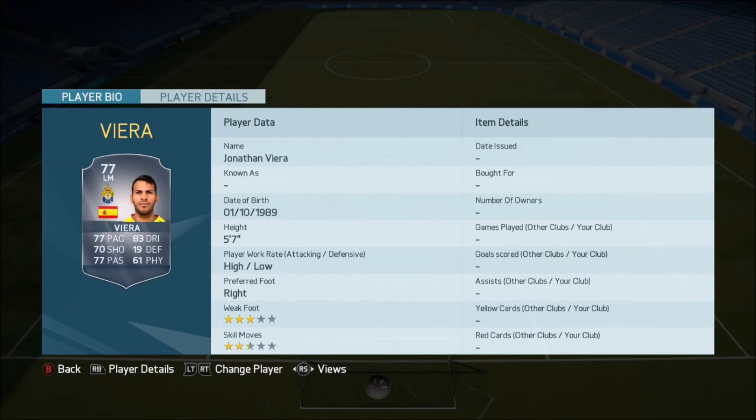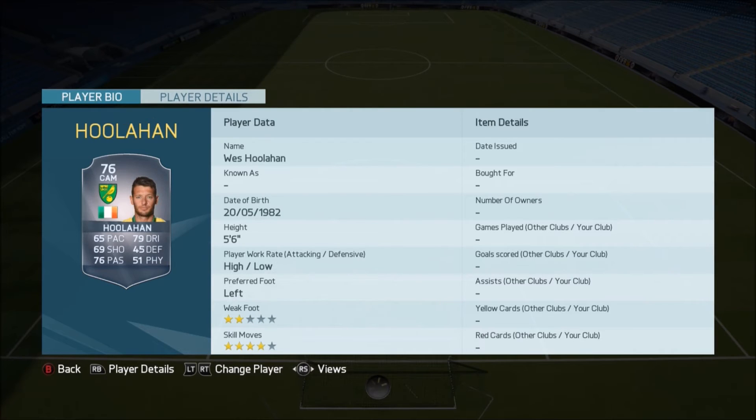We've got Orban going to a 77. Vieira there going to a 77 as well. Bokka going to a 77 — quite a nice card there with 84 pace and 80 dribbling. We've got Suchi, a really nice non-rare card there — low-high work rates, good pace, defending, and physical — he's gone up to a 77. Houlahan there going to a 76.